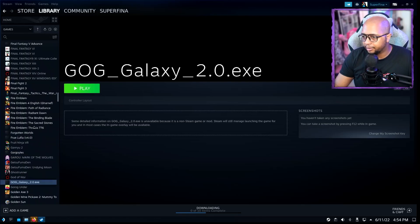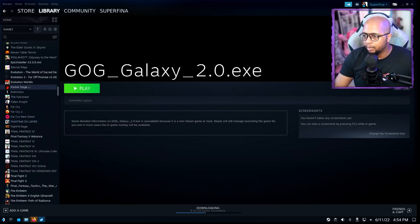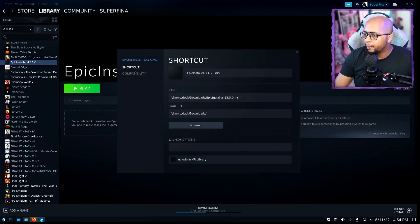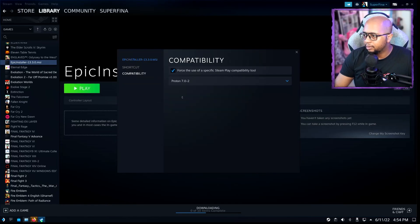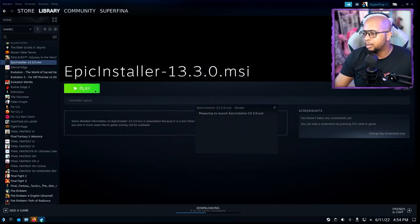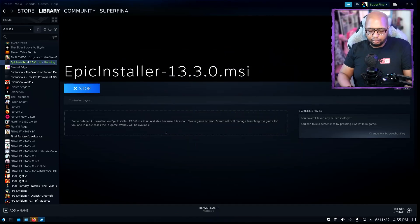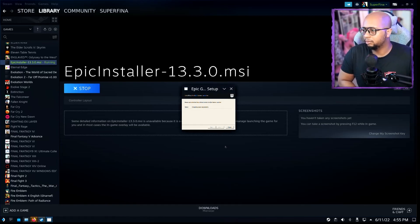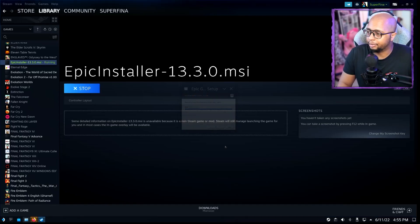Now that GOG is installed and logged in, the next thing we're going to do is set up the Epic Games launcher. Go to the Epic installer, open Properties, go to Compatibility, select Proton 7.0-2, and then run the installer. This will take a couple of seconds to a minute to complete.